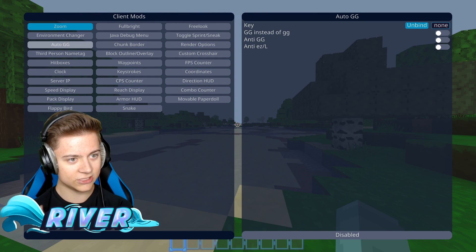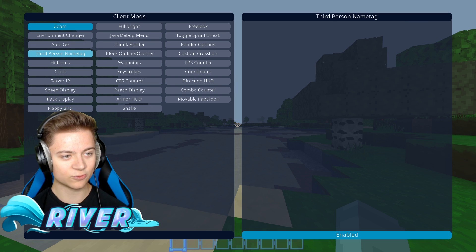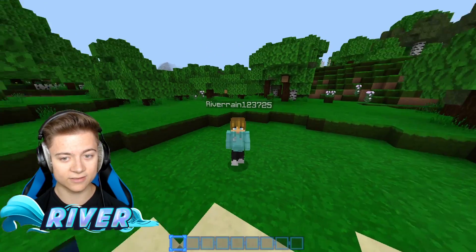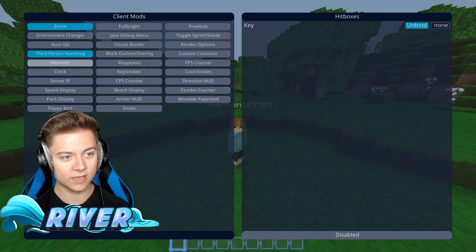I'm going to turn that off. We got auto GG — basically it auto says GG in the chat when the game is over. We got third-person name tags, which I actually really love. Having the name tag in third person is literally such a cool feature.